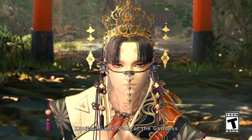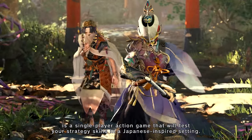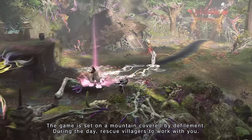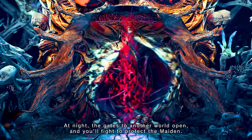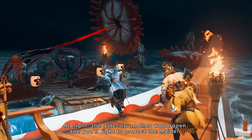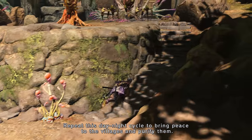Kunitsugami: Path of the Goddess is a single-player action game that will test your strategy skills in a Japanese-inspired setting. The game is set on a mountain covered by defilement. During the day, rescue villagers to work with you. At night, the gates to another world open, and you'll fight to protect the maiden. Repeat this day-night cycle to bring peace to the villages and purify them.